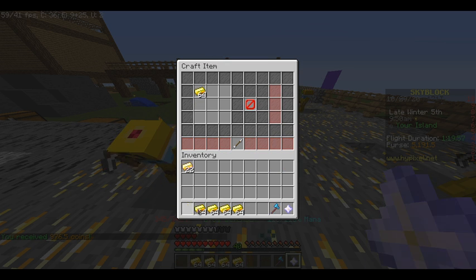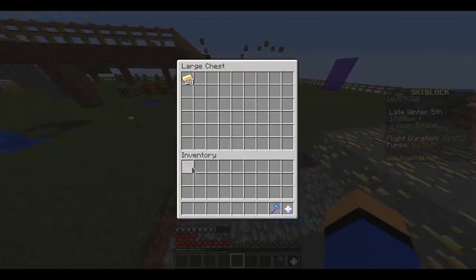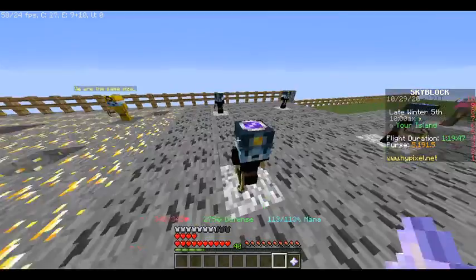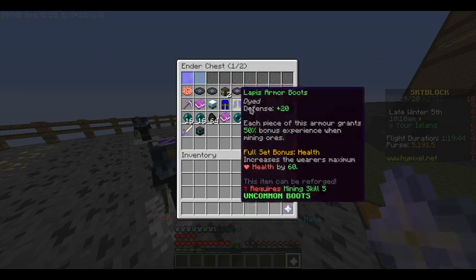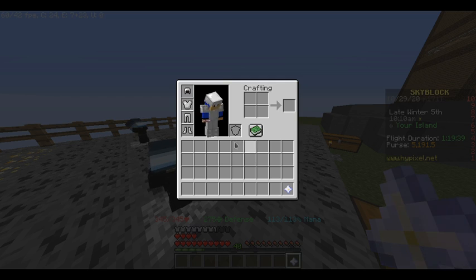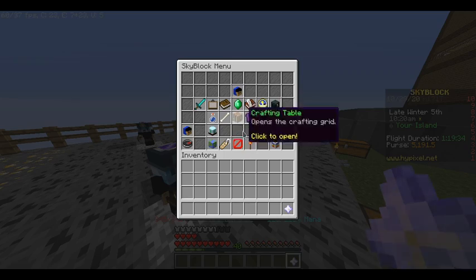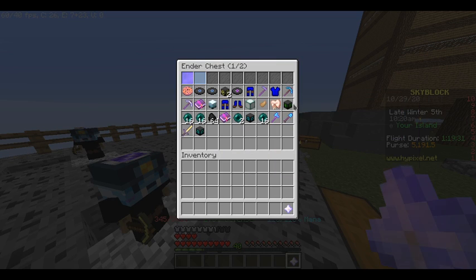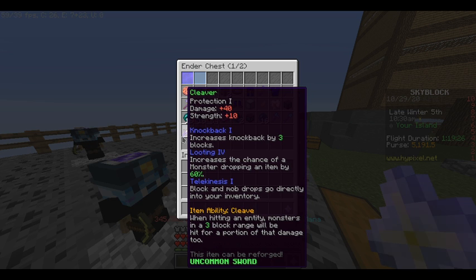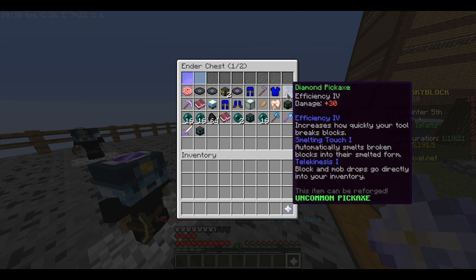Mid-September was when I started playing. I've really been grinding. I'll collect that later — I just want a completely empty inventory. I have some cool stuff. Oh, that's my old armor. I have full golem armor. And what do I have for my sword? I have the cleaver. It's okay, I guess. Everything I have has telekinesis, just because. And this pickaxe has smelting touch.